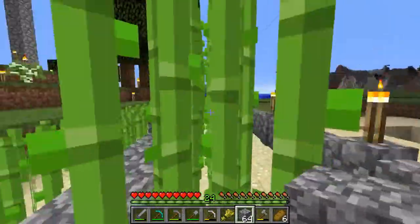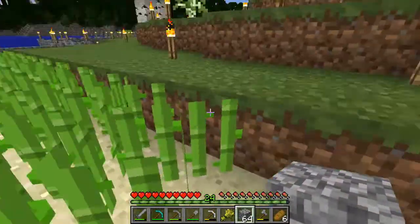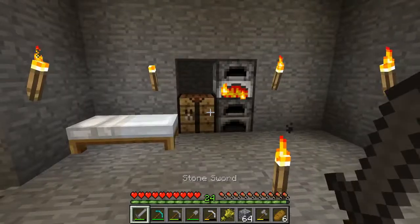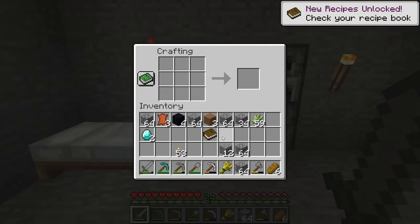Our sugarcane farm is producing. You might notice there's an odd row growing — how can that be if it requires water beside it? I put water underneath that grass layer. There's our paper. We need three paper, then you combine three pieces of paper with one piece of leather for the spine, and you have yourself a book — just leather-bound paper. Put it anywhere on the crafting grid and it'll work.